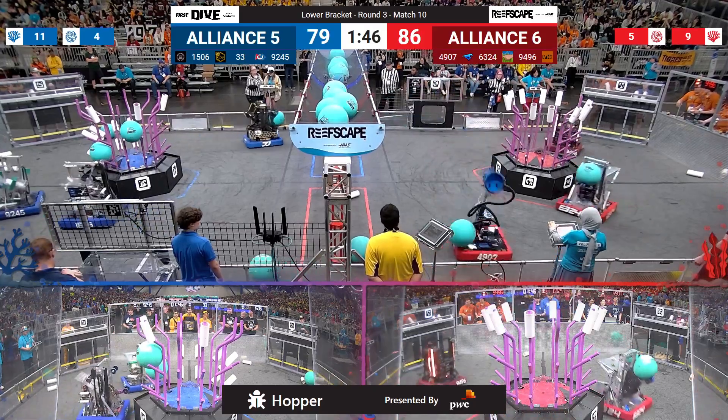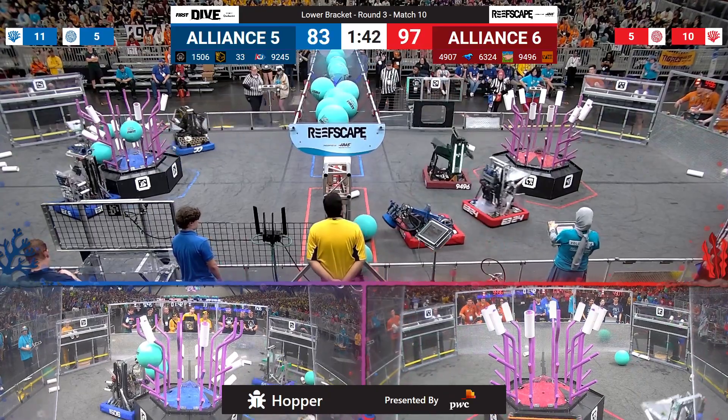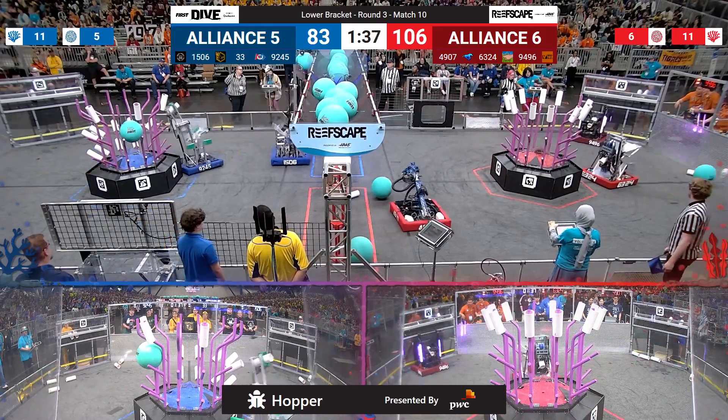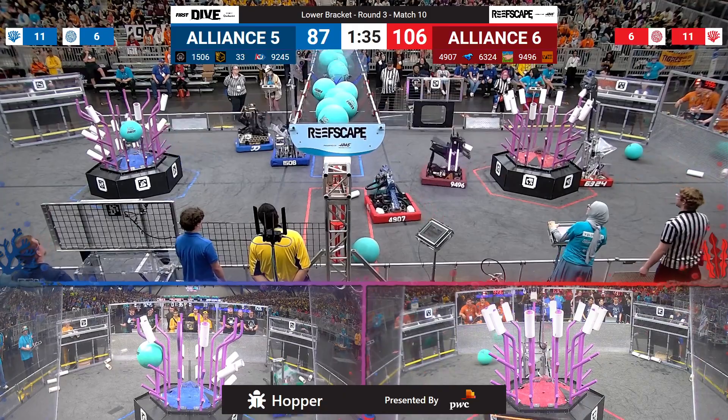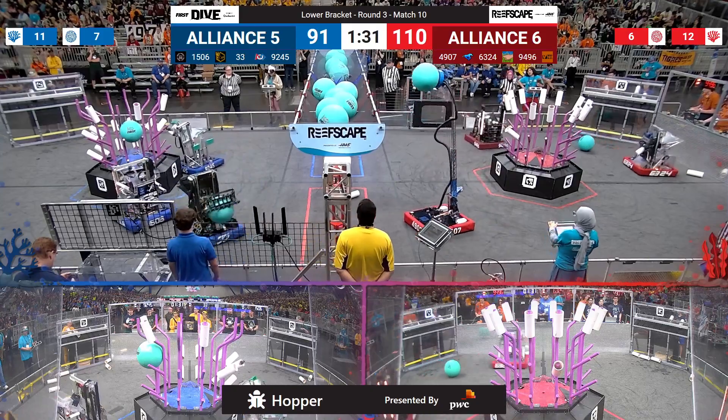The Alliance captains will be in control using Coral here, spinning around the front side of the field, working on filling up level number 3. Their opponents, 94-96, Link out of Spindale, North Carolina, going way up high, as are the Blue Devils — rounding out this Red Alliance, 49-07.